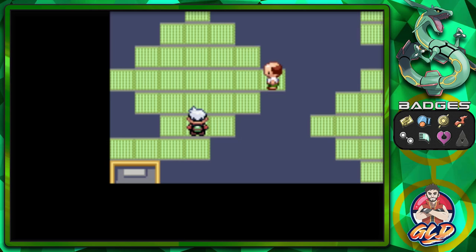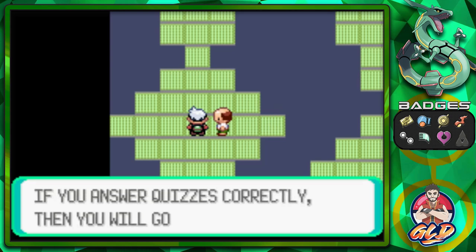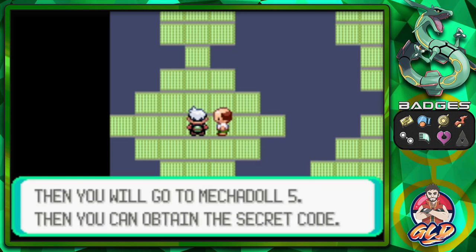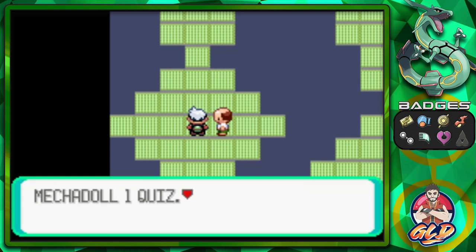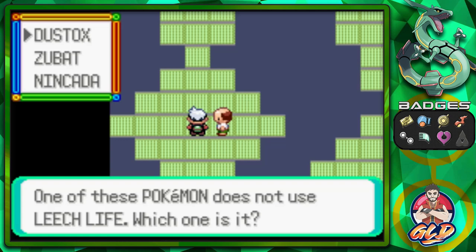You have to battle them, and of course they're going to ask you some questions. The Mecha Doll says: 'I am Mecha Doll. If you answer quizzes correctly you will get to Mecha Doll number five and obtain a secret code.' Quiz number one: which of these Pokémon does not use Leech Life? Keep in mind everything is different from every single version.